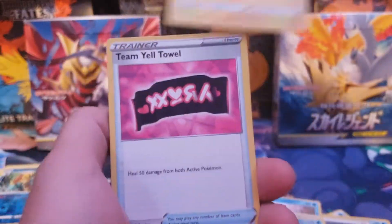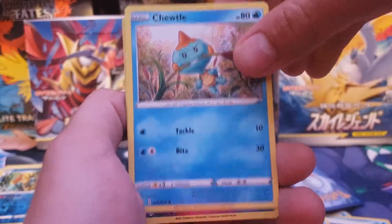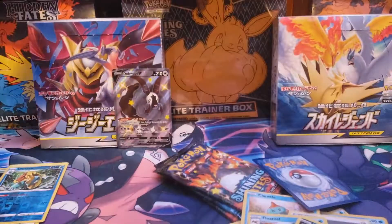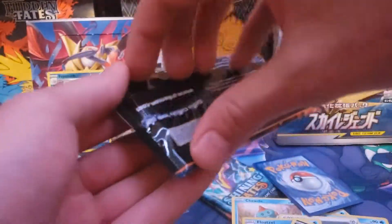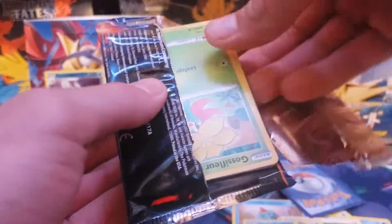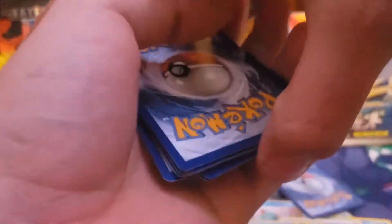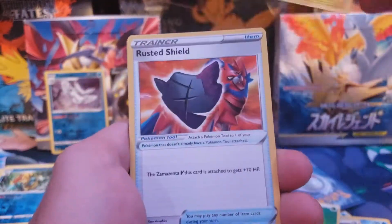There's another code card — maybe we'll get a Charizard. But as of right now guys, we are sitting at 28 subscribers, so if you're enjoying what you're seeing go ahead and subscribe. Oh — Frosmoth! I kid you not guys, I might have needed this for my master set. This might be the only reverse rare I needed. We're gonna put that off to the side, check the master set after this video, and I'll tell you guys if I did. That literally just made the video.